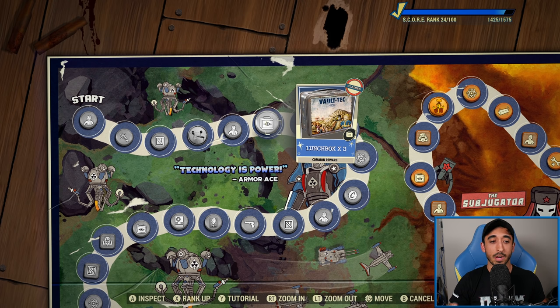Moving on to lunch boxes — these have just gone up in importance so much because of legendary perk cards. They're helping you level up faster to get more perk cards to scrap, and in order to get more perk coins. It's a bit of a mouthful, but they're helping you immensely to rank up all of your legendary perk cards, so do not sleep on lunch boxes.